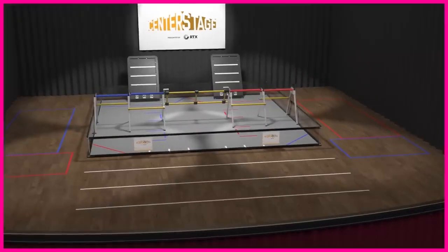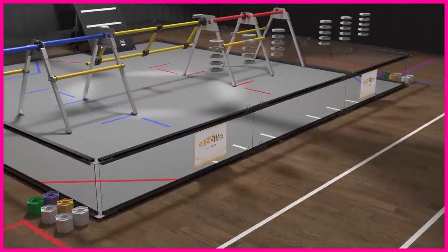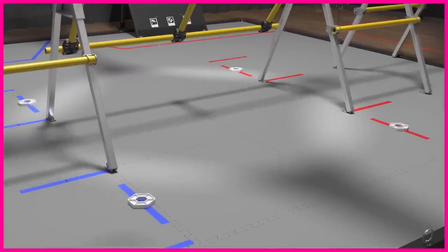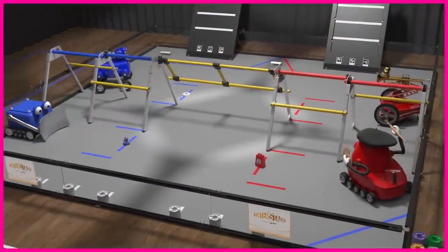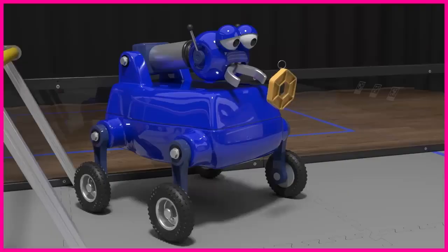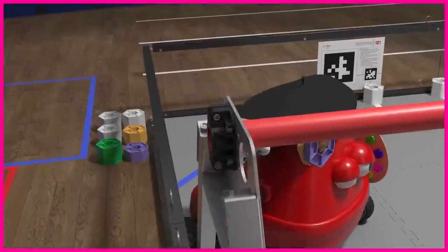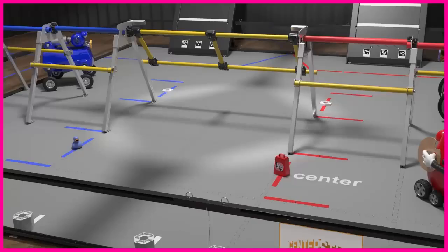Before each match, pixels are stacked next to each human player station on the inside of the front wall. Four pixels are placed on the spike marks; however, team props may be substituted for the spike mark pixels. Each team may preload one yellow and/or one purple pixel onto their robot. Teams may also preload one drone onto their robot. The spike mark pixels and team props are then randomized.